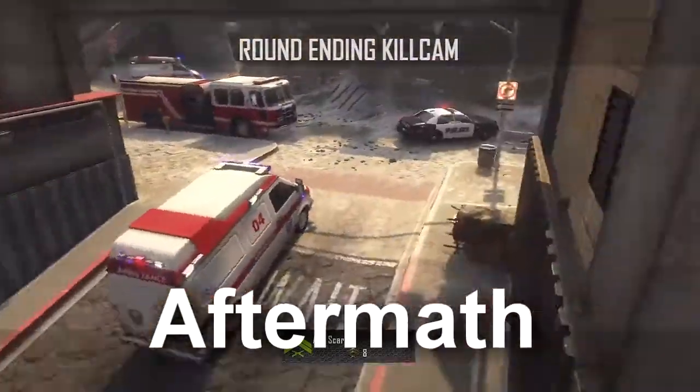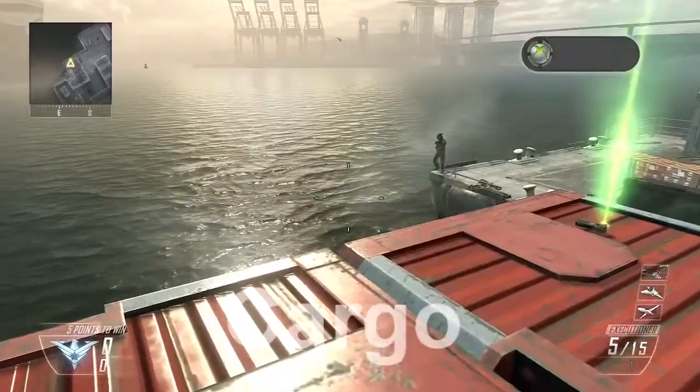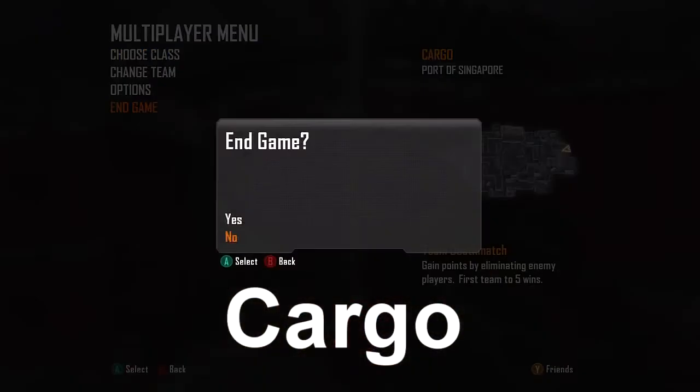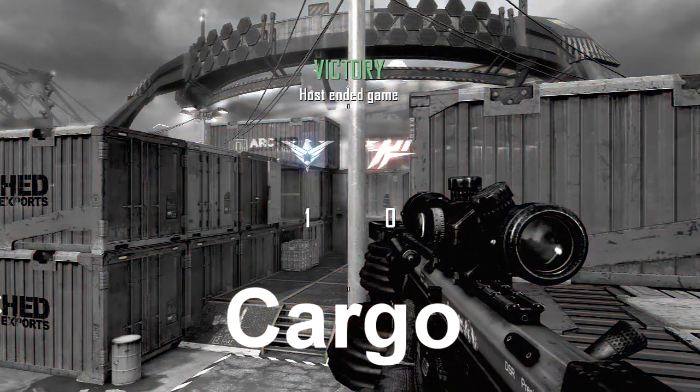The second map we got here would be Cargo. On Cargo there's actually a couple trickshotting spots, but this one's the suicide spot. And I know Owen wants the suicide spot, because that's obviously one of the sickest spots to go on. So I hit this sick bill suicide.